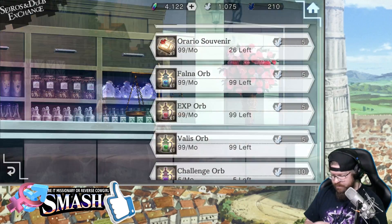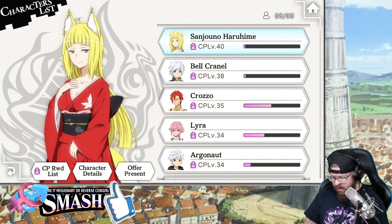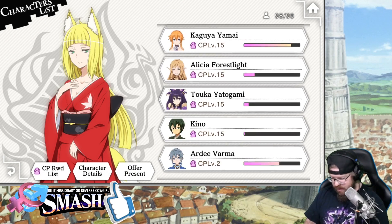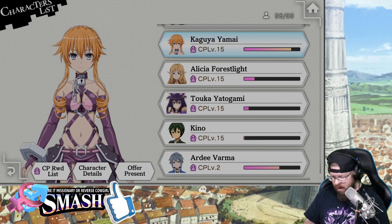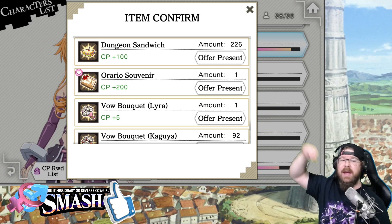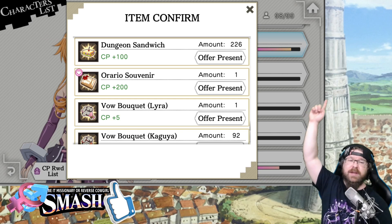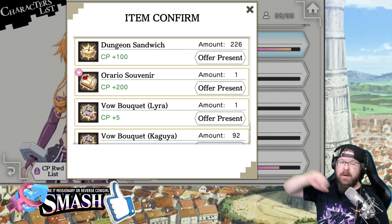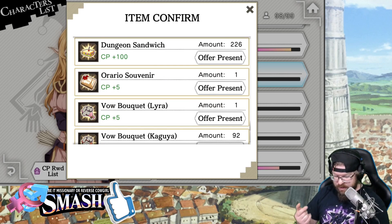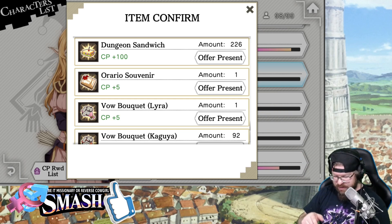When giving CP items, pay attention to the little heart icon — that indicates the item the character favors. Dungeon Sandwich is normally 100 CP, but Orario's Souvenir gives 200 CP. If a character has a heart next to an item, giving them that item doubles the CP reward. So a Dungeon Sandwich gives 100 CP normally, but Orario's Souvenir gives 200 CP. Find characters who favor the items you have in stock, like Anya who uses Dungeon Sandwiches — she'll get 200 CP per sandwich.